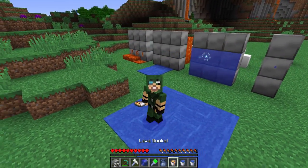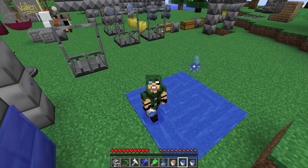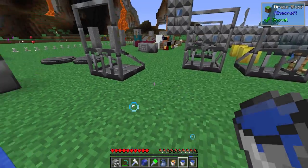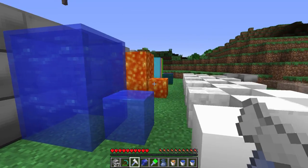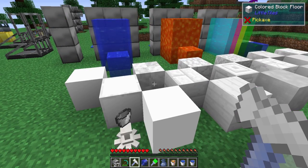You might be noticing that I am kind of standing on some flowing water — in fact, it's pushing me around right now. This is part of what we're going to be covering today, as well as a few other things. So what do we have? We have water, we've got lava, we've got colored water, we've got colored blocks — or blocks that you can color.